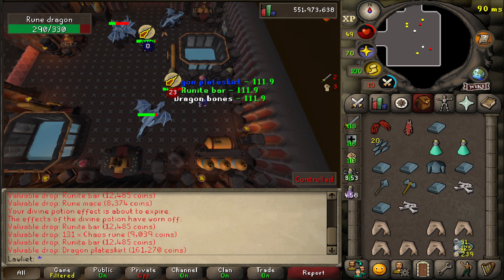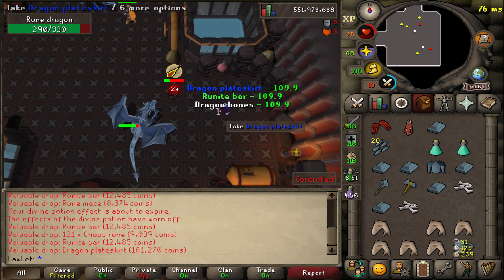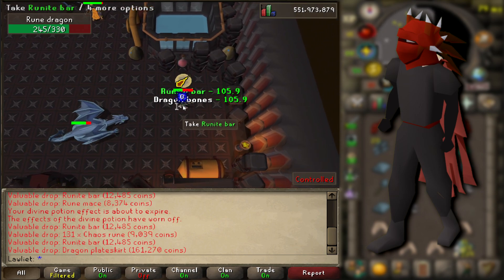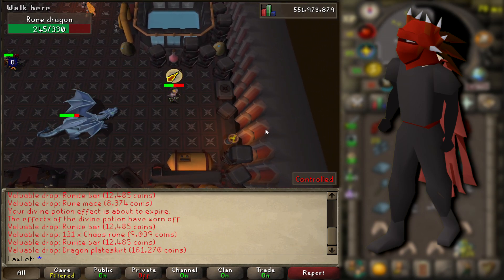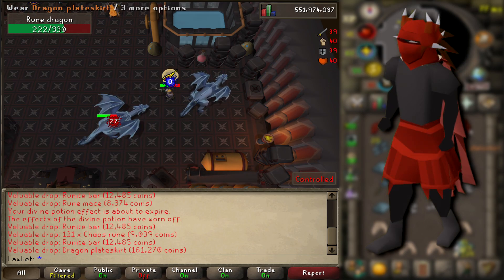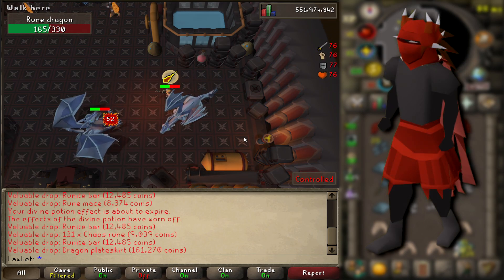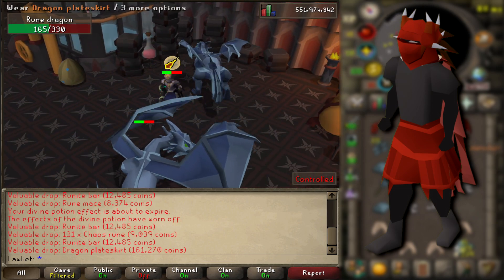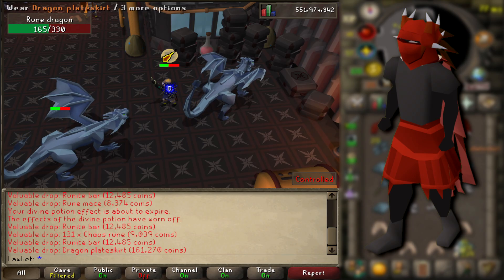This is actually a pretty big item — it's part of the full dragon armor that we're going for. Ideally I wanted the plate legs, but I guess if we can't get them in the next couple thousand kills, then we'll be rocking a dragon plate skirt with our dragon full helm and dragon plate body. So I guess we have options now.